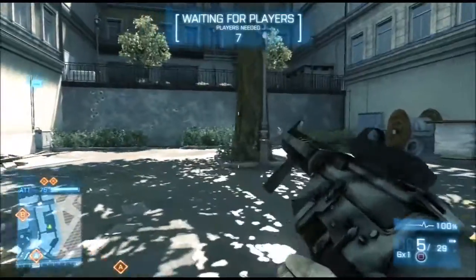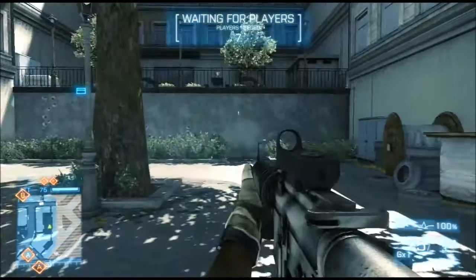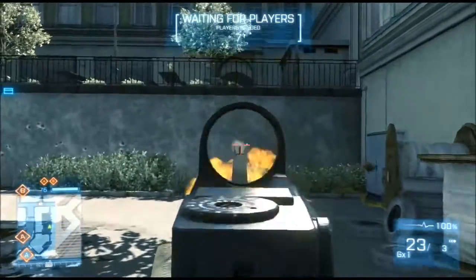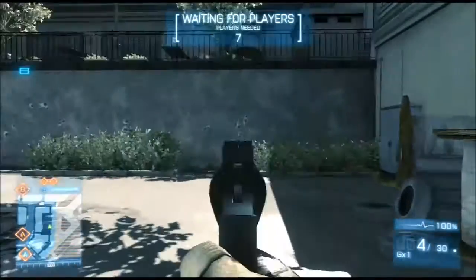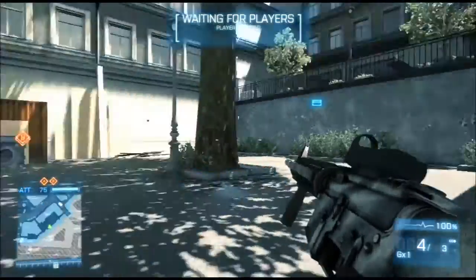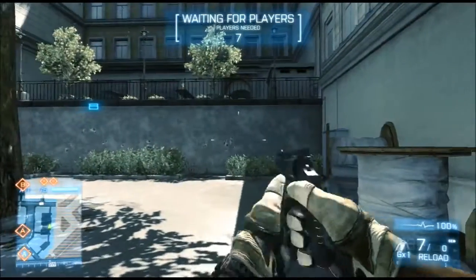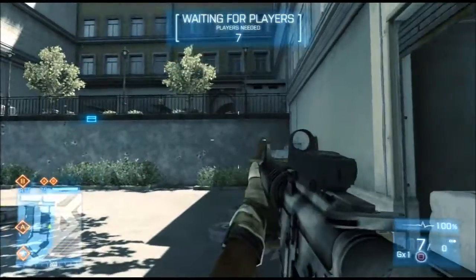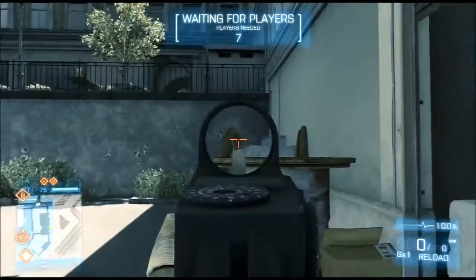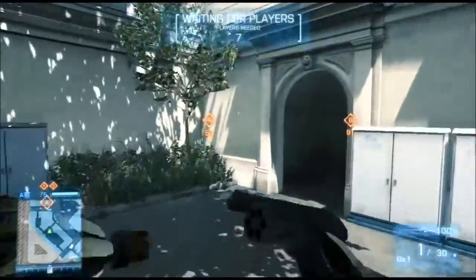I find four to five bursts to be most accurate. Close range, just keep the reticle on them — you'll get that nice grouping. If that's the chest, it's a millisecond and he's dead. But if it's long range, you're going to go for that four to five burst technique.